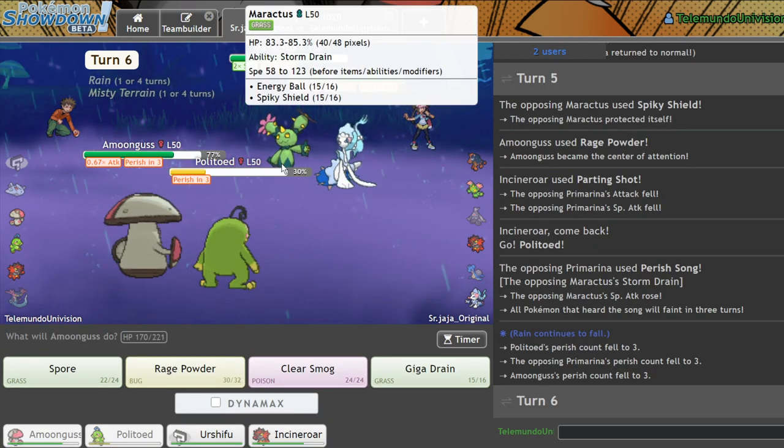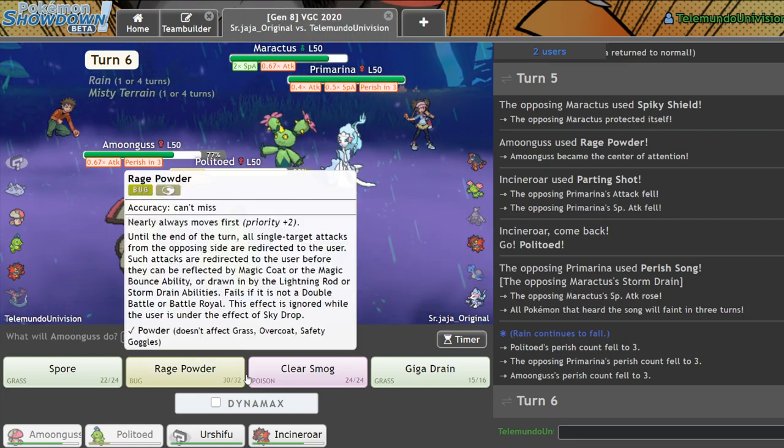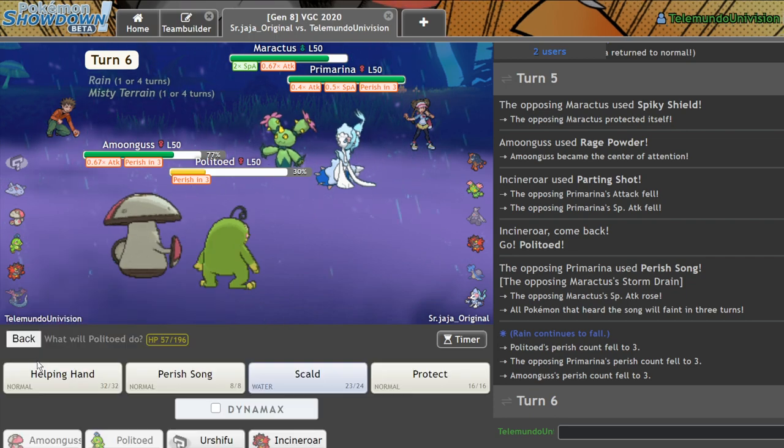Good one, man. What do you expect to do? You have fewer Pokemon than me — what was your game plan there? Go for this Clear Smog on the Maractus — that's actually a really cool tech, that kind of makes sense for that reason. But also, you have to switch that thing out eventually.